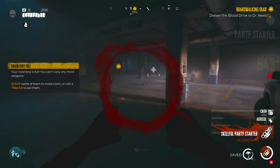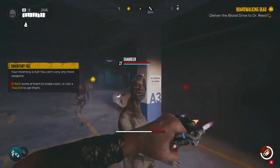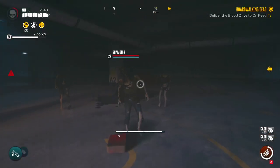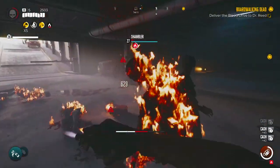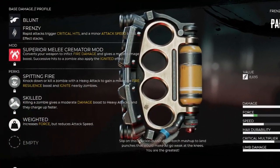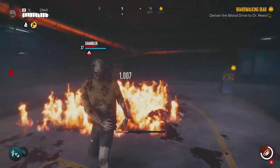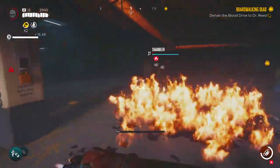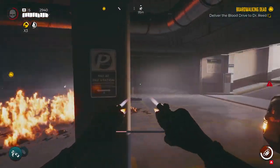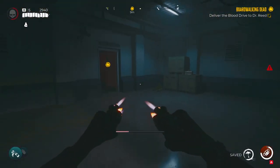Not only that, this is one of the best formulas in the game for status mods — you apply status very quickly with these. Frenzy and elements just go together. But this thing's innate locked legendary perk is 'Spitting Fire': knocking down or killing a zombie with a heavy attack gains you moderate fire resistance and the chance of igniting nearby zombies. The second locked perk is called 'Skilled': killing a zombie gains a moderate damage bonus to heavy attacks and increases your heavy attack charge rate, so you can release a charge attack faster.